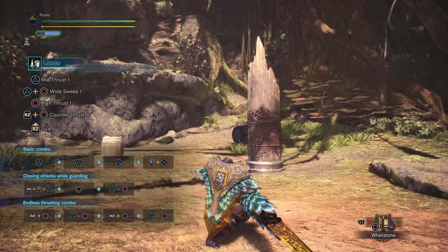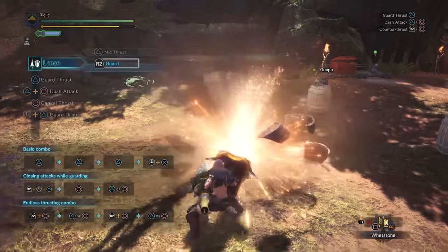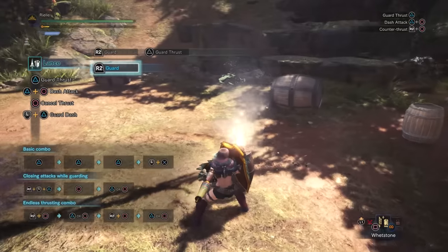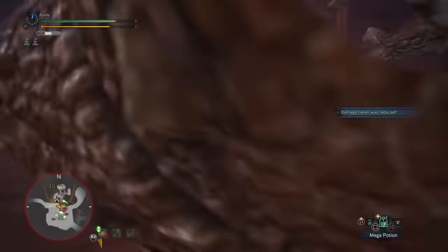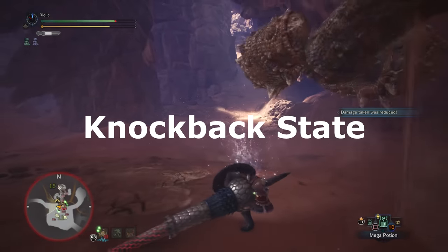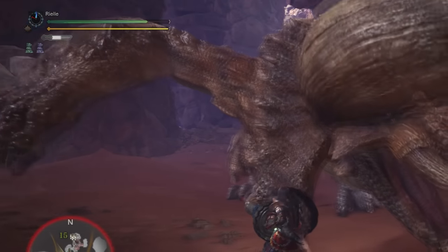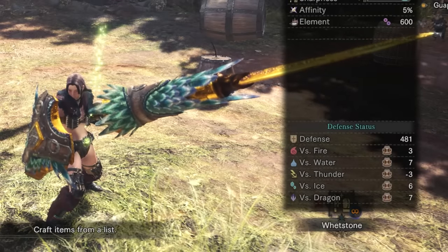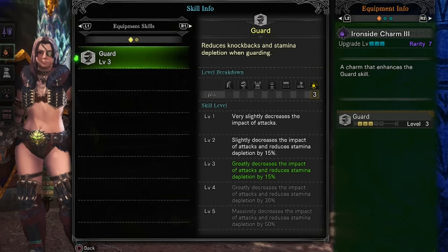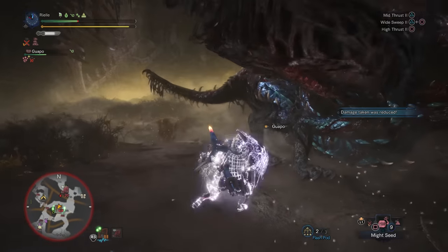Guard with R2. This will raise your shield and block attacks coming from in front of you. Blocking consumes stamina, and your guard will fail if you do not have enough stamina to block the attack. Heavier attacks will consume more stamina to block, and will cause a knockback state. While you are in the knockback state, you are basically forced to hold your guard stance until the state is over. While guarding, you will also take chip damage from the attack. Chip damage is proportional to the damage of the attack being blocked, and it is reduced depending on your hunter's total defense, and by the armor skill Guard. The description for the Guard armor skill does not mention that it reduces chip damage for some reason. Hunters die from chip damage all the time, so pay very careful attention to your HP.